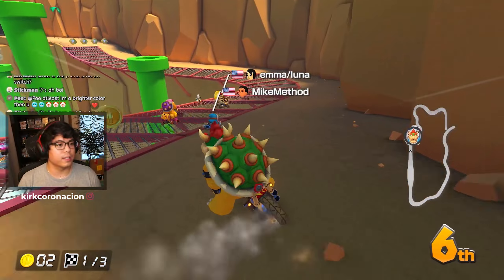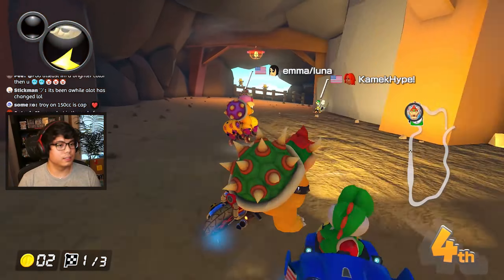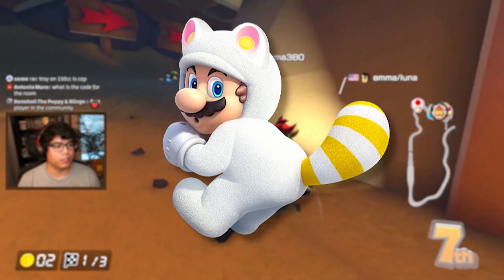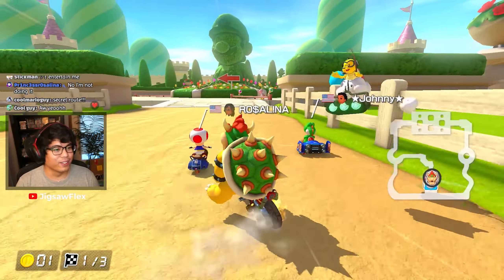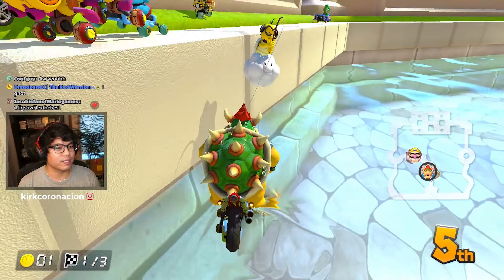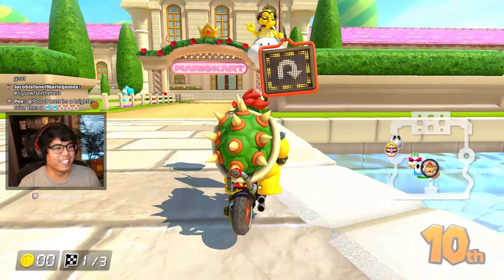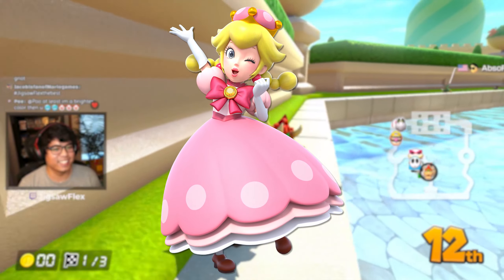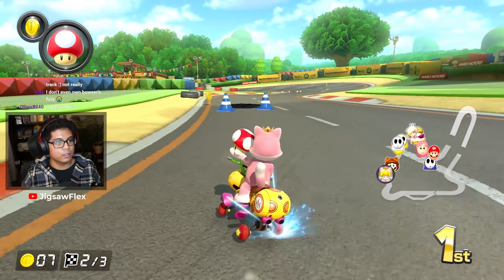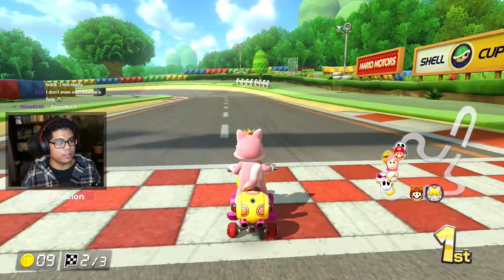Now we got the weird characters, aka Tanooki Mario and Cat Peach. For Tanooki Mario, White Tanooki Mario is literally the only skin in Mario Kart Tour. For Cat Peach, it was kind of tough because there's really no alternate costumes for a spin-off character like this. So I'm going to put Peachette here. This makes the most sense because Cat Peach is already like a power-up version of Peach and Peachette is technically a power-up version of Peach too — these kind of coincide together.